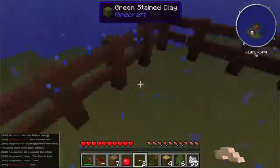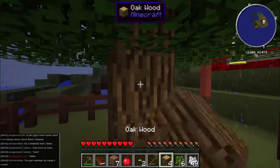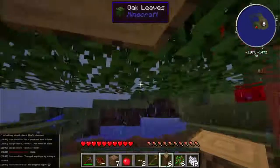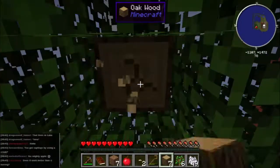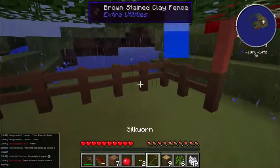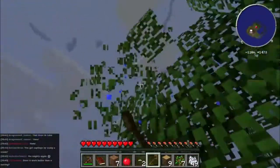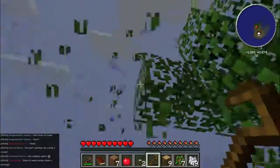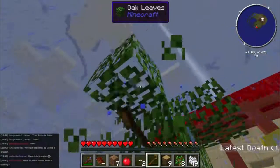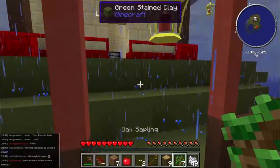That gives us silkworms - excellent, we'll need those fairly soon. In the meantime let's get this tree all grown up and get another load of wood. The crook is used for dealing with trees and there are other uses for it. It's a different sort of weapon - a blunt weapon, whereas the herring has a nasty edge to it that will take your eye out. So we'll plant another tree and use this wood to do a bit more of the quest. That's given us a few more saplings - good.